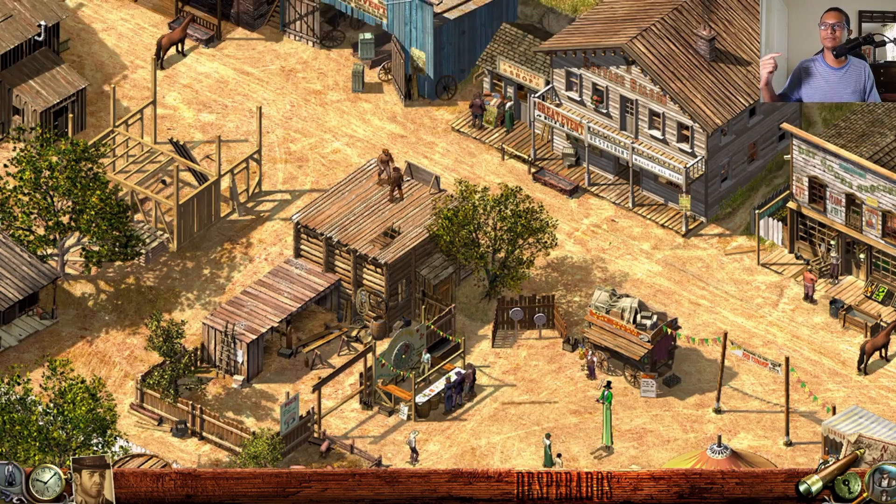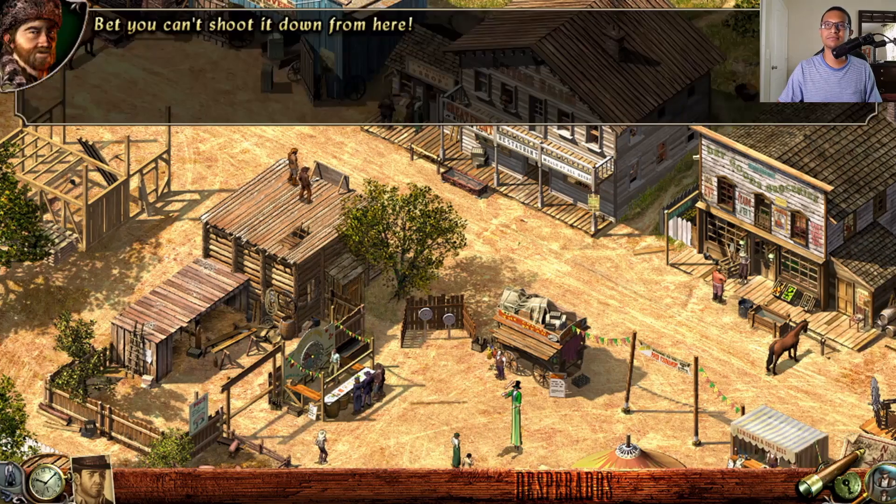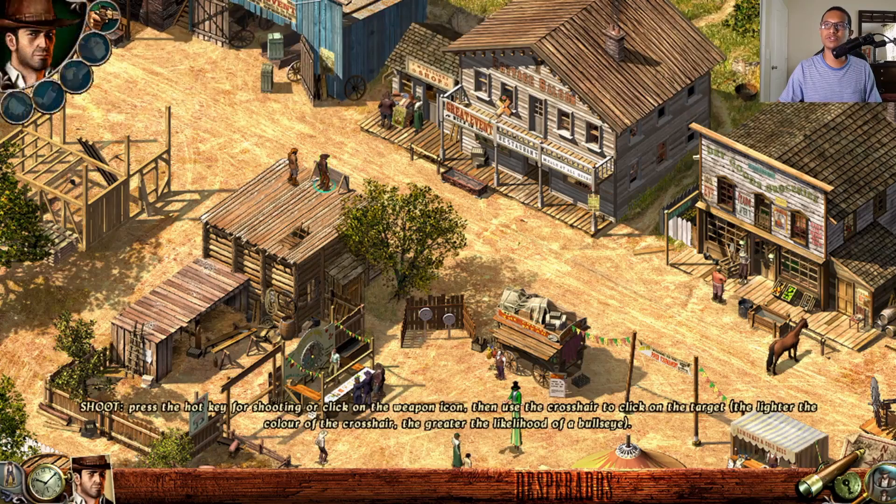Bill challenges John, saying he can still see he hasn't lost his knack for climbing. He bets John can't shoot the flower pot on the balcony from where they're standing — whoever loses pays for the liquor. You need to shoot those flowers using your gun; press the G key and shoot the flower pot.